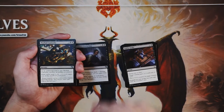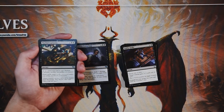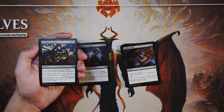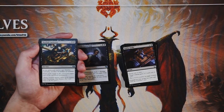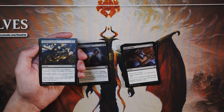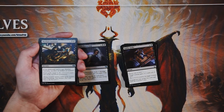Morbid Curiosity is a sorcery for one and two black — as an additional cost you sacrifice an artifact or creature, then draw cards equal to the converted mana cost of the sacrificed permanent. This is okay but not great. Generally you'll have a lot of Servo tokens with CMC zero, so you won't get many cards. You need to sacrifice at least a two or three-drop to make it worth it. It only costs three so you can get some advantage, but you're sacrificing that creature which feels bad. I'll take hard removal over a card like this any day.